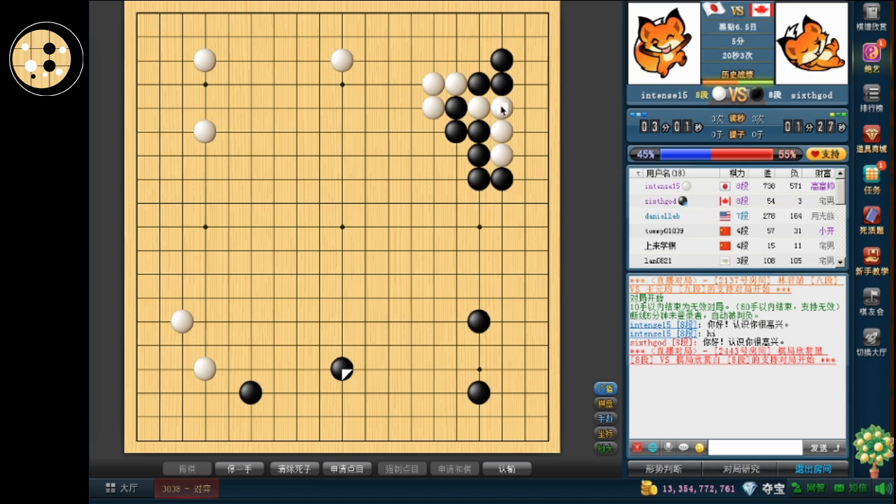So what happened in the top right was actually pretty interesting. The opponent will approach and double approach, but then in a regular joseki he should have hane attached, but instead he actually just extended. So I just protected, and then he exchanged a few moves. So these stones are dead actually.